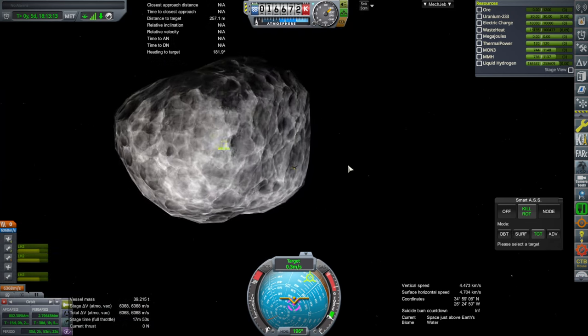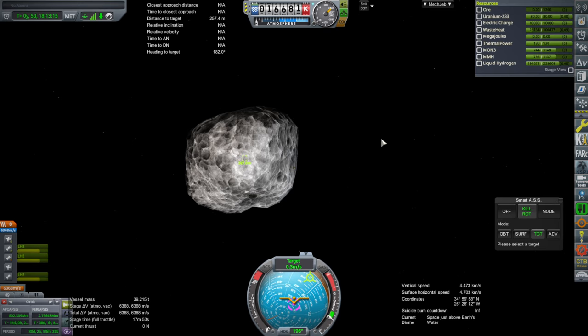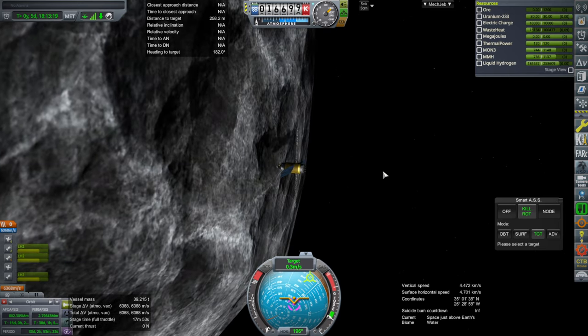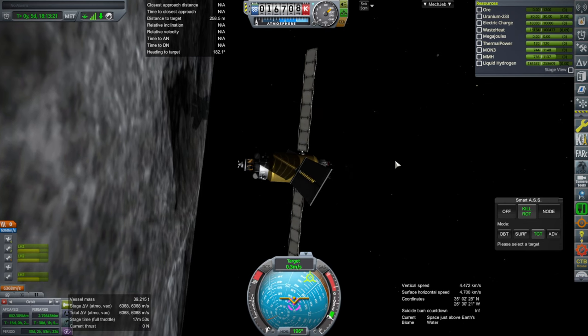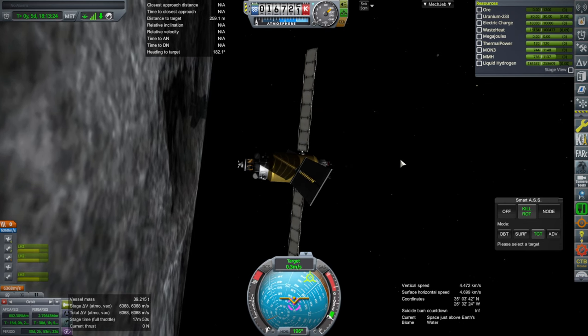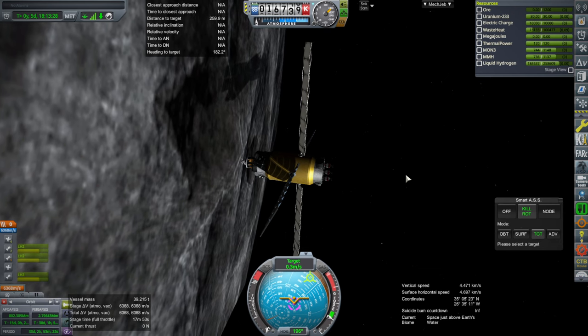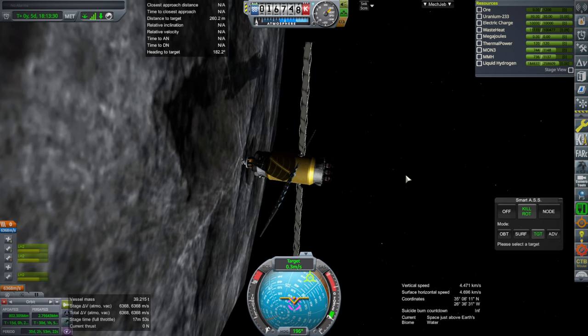We have rendezvoused with an asteroid, but we really need to find out its properties and drill into it and see if we can get ore and turn it into liquid hydrogen. And this is how close we are. So with that, thank you for watching — I hope you enjoyed this video. If you did, please do press like. If you have any comments or suggestions, please leave them in the comment section below, and I'll see you next time.